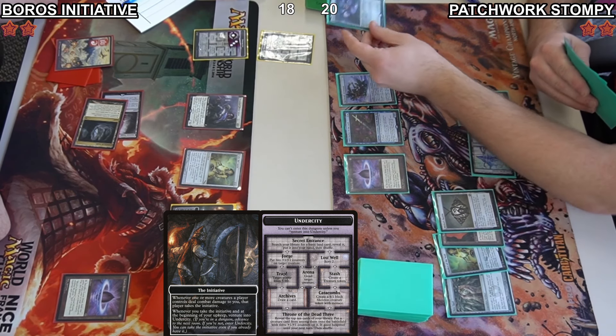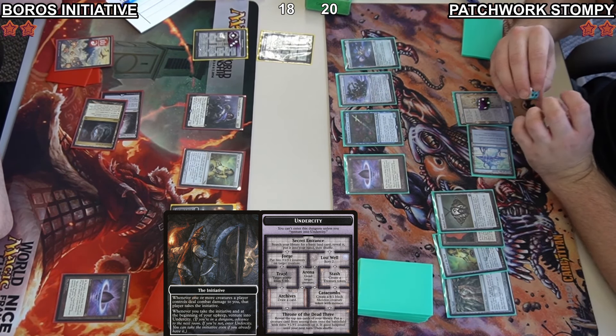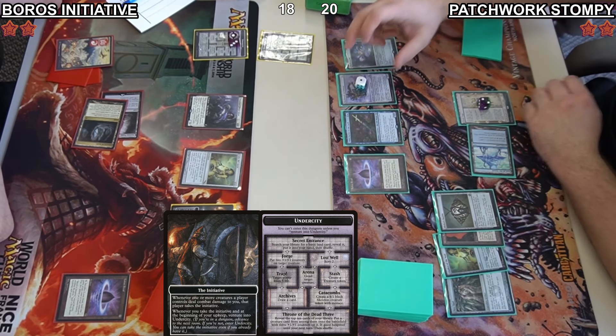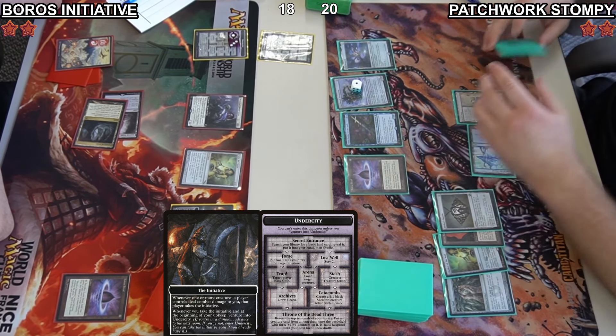The other path is: scry 2, make a treasure token, make a 4/1 skeleton with menace, and then you can ultimate.